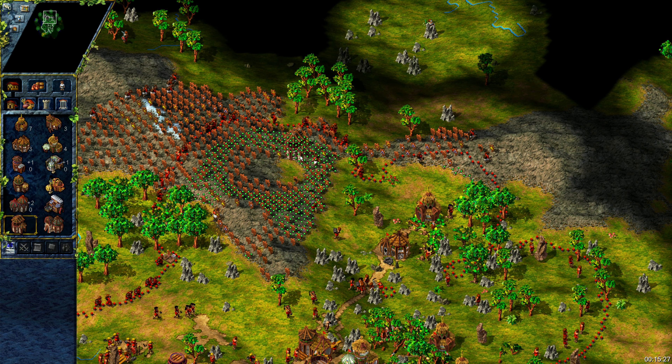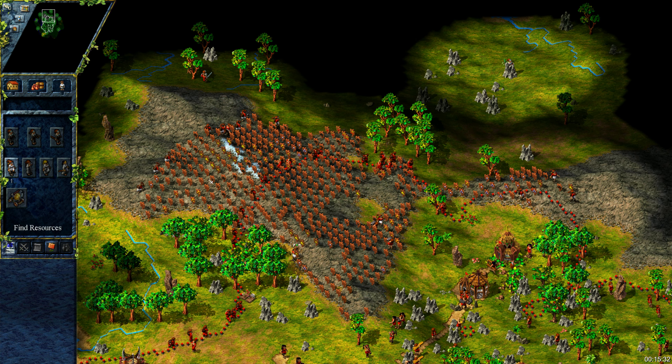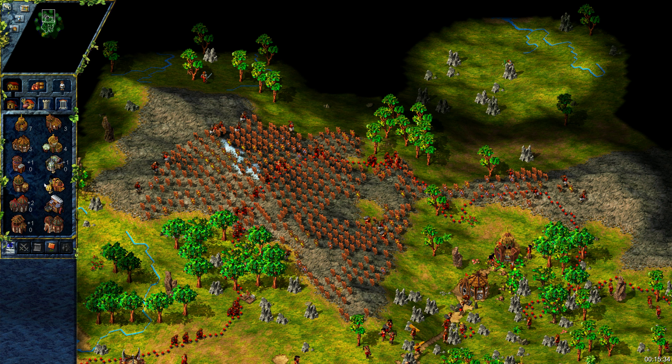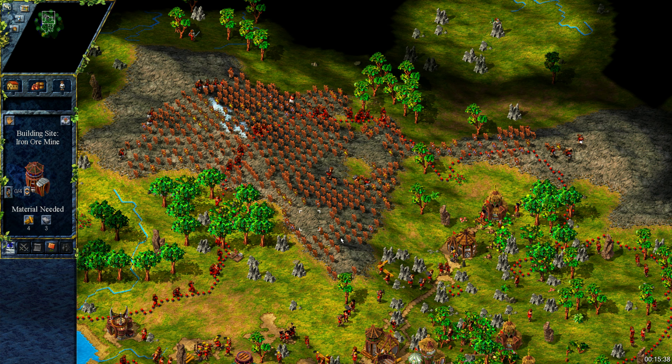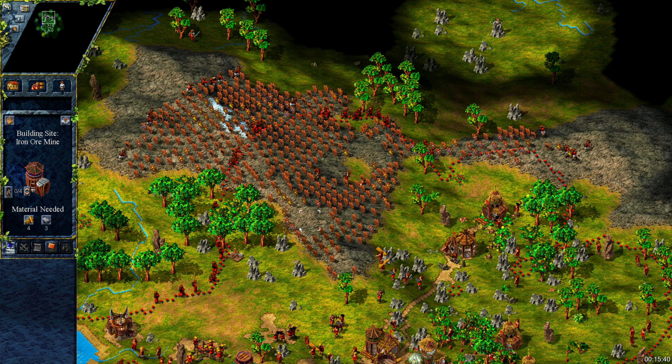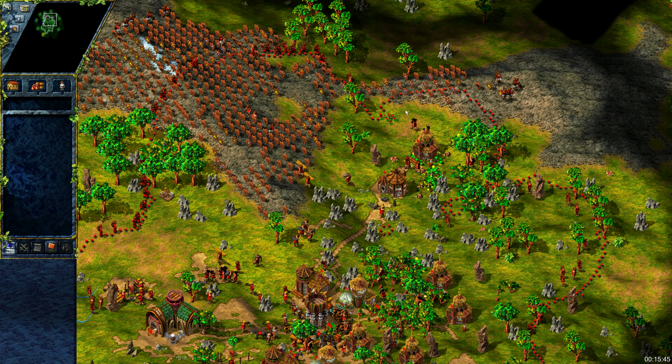Let's place a sulfur mine for later. My iron mine is blocking me from placing a second good sulfur mine, but I don't care as I can always crush my iron mine later when I will run out of ore.